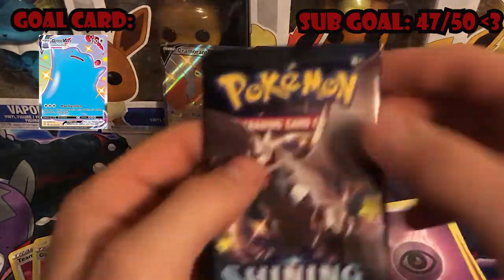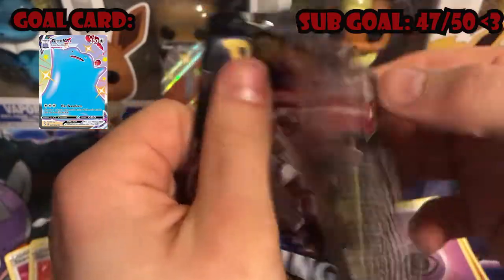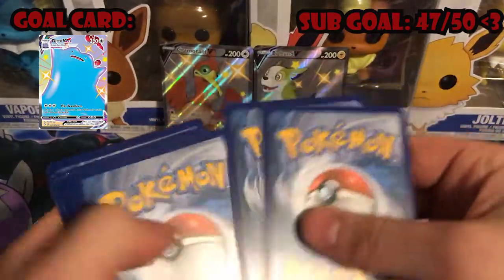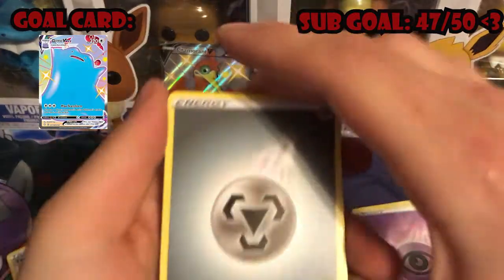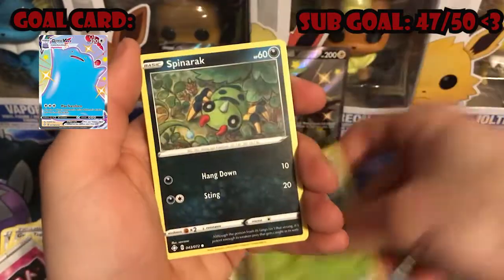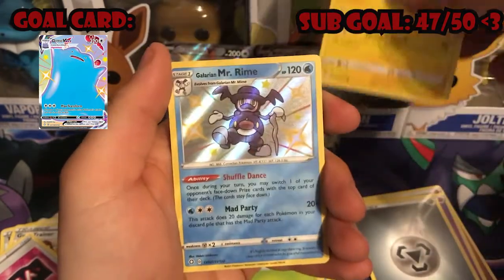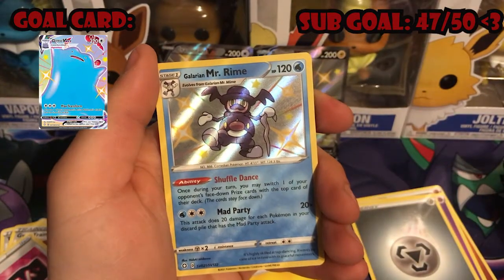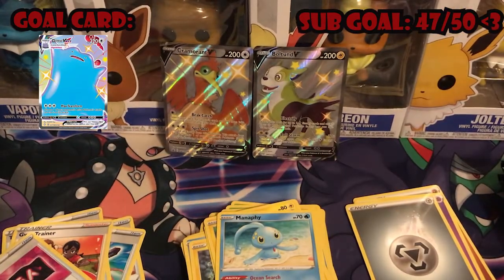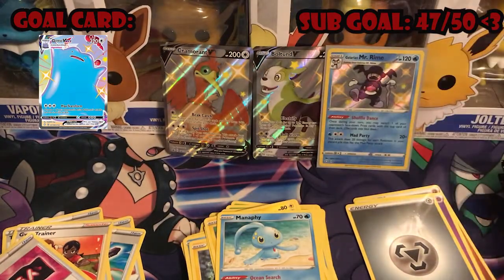Next up Coalossal pack. Code card, four card trick — Metal Energy, Team Yell Grunt, Tropius, Spinarak, Horsea, Shinx, Yanma, Morpeko... oh okay, Shiny Mr. Rime! And a Manaphy. Not bad at all — I don't think I've pulled a Shiny Mr. Rime before, so that's pretty cool. Toss them up there with the rest.